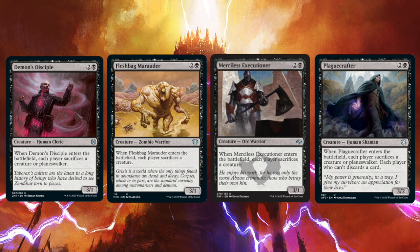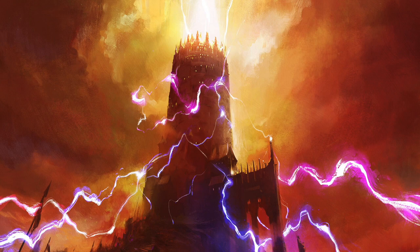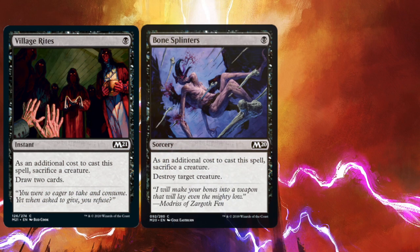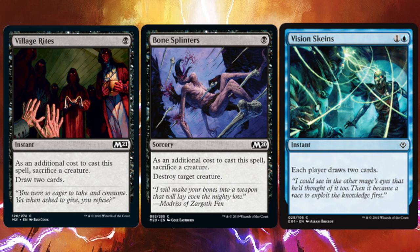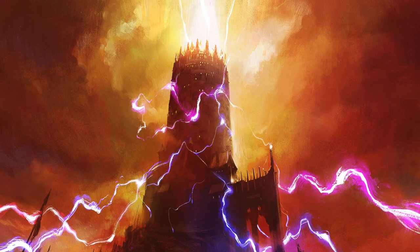Demon's Disciple, Fleshbag Marauder, Merciless Executioner, and Plaguecrafter are great creatures for clearing the board to get those draws or make Thraxamundar bigger. It should also be noted that all these creatures can choose to sacrifice themselves if you have nothing else around or need to save something else for later. A few other useful spells include Village Rites, Bone Splinters, and Vision Schemes. Vision Schemes might seem like an odd choice, but we need to make sure our opponents are drawing cards so they keep playing things — two mana to draw two at instant speed shouldn't be overlooked.